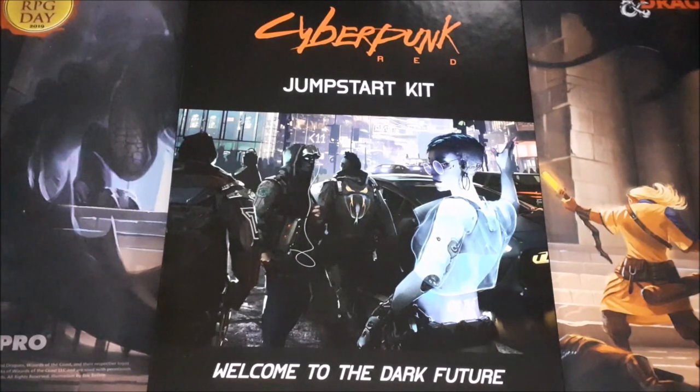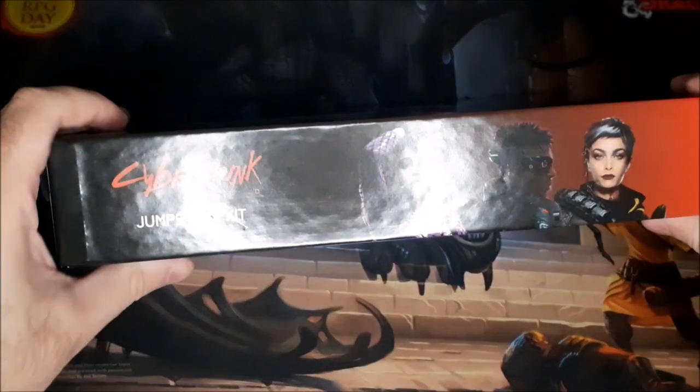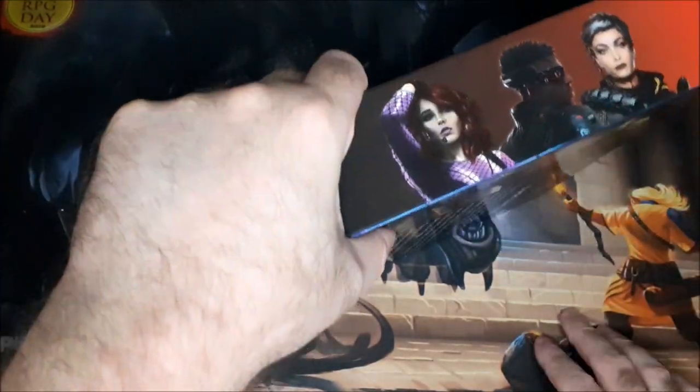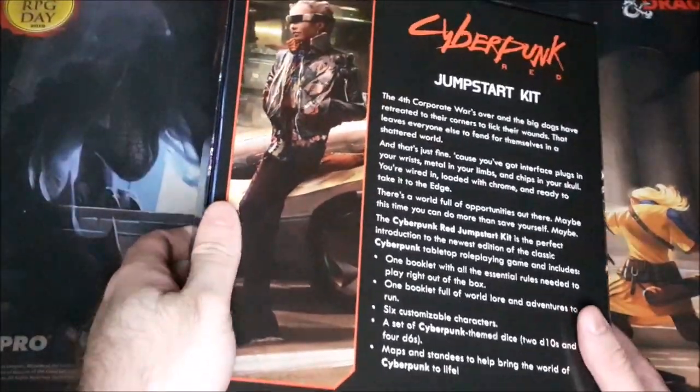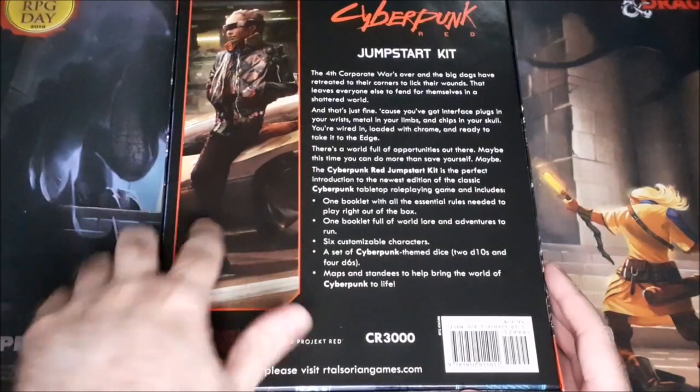Now this isn't going to be a review, this is just going to be the unboxing, because I haven't looked inside, I haven't seen any of the contents yet, I don't know the rules. So right now I can't review it, I'm just going to show you what's inside the box. Before we do that though, we'll just take a look at the box itself. Looks like you've got some of the characters on the side there — I did take the plastic off so it would be easier to just do it all in video.